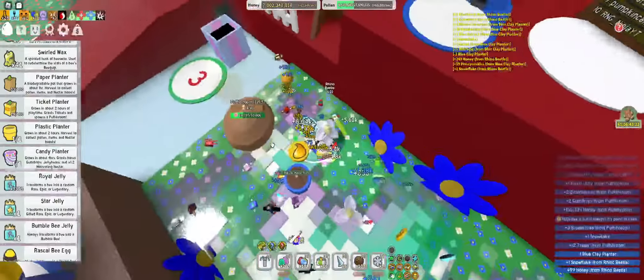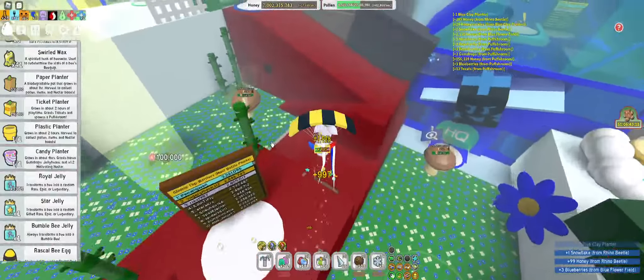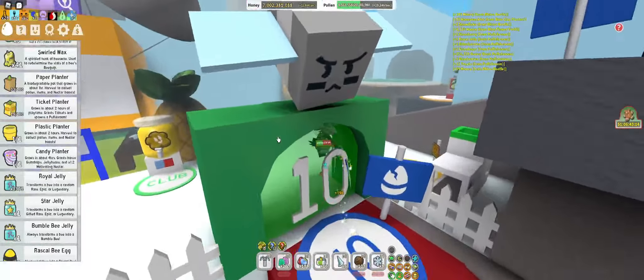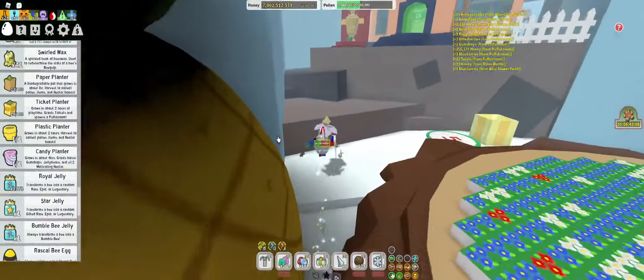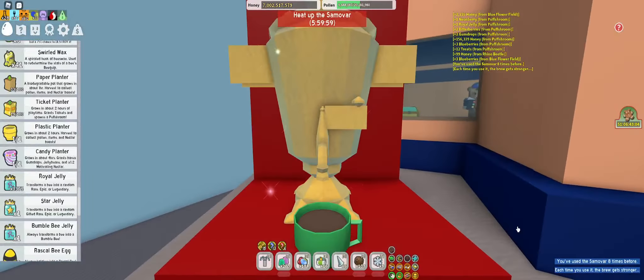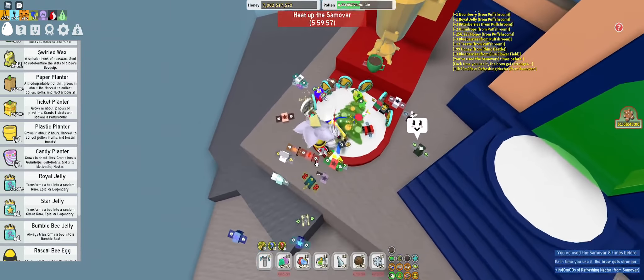Another way to get honeysuckle is Dapper Bear's Beezemus thing that you unlock after doing his Beezemus quest. You get plus 1 every time you use it. I think I'm on 7 or 8 right now — yeah, my 8th time. So I will get 8 honeysuckles.